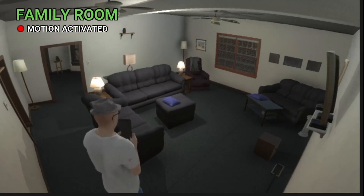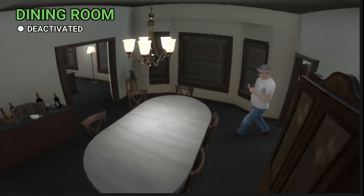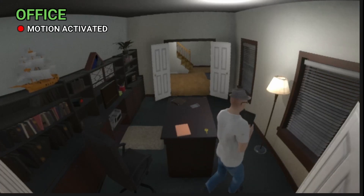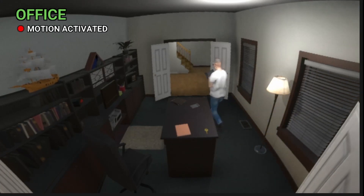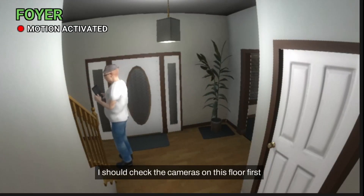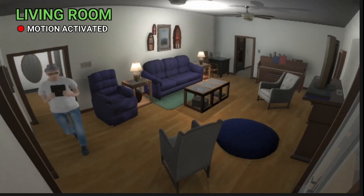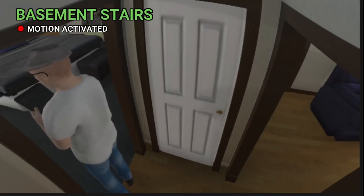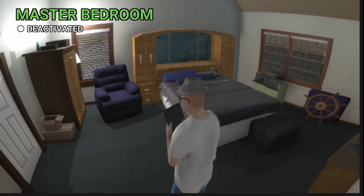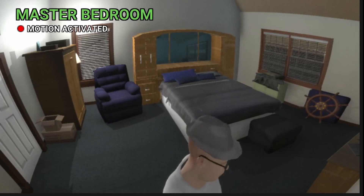I want to look at the tablet — oh, it's just a black screen. All right, can we go upstairs now? Do I have an office? This is a really cool layout, I like it. This house looks good. Foyer — I should check the cameras on this floor first. So we're just walking into every room to make sure all the motion sensors work. Living room's good. Basement stairs — yeah. All right, that takes care of the first floor.